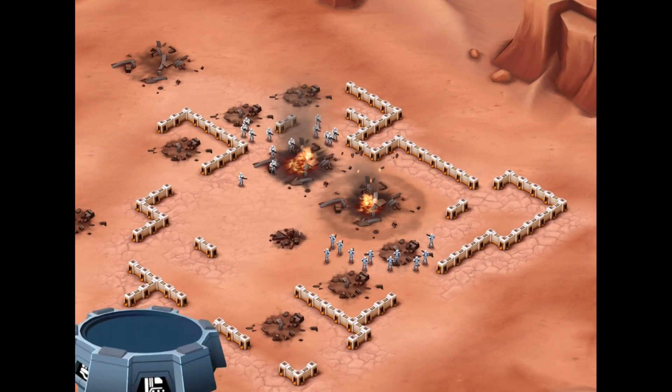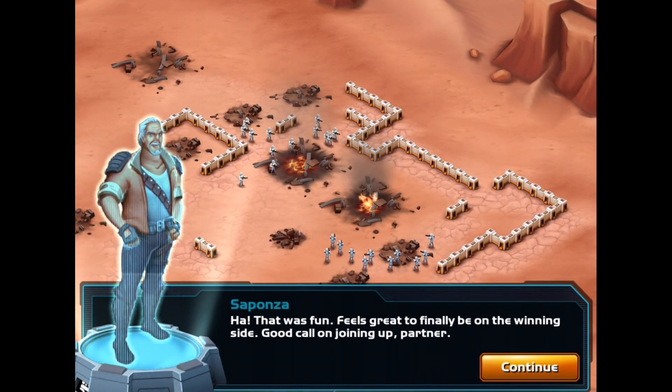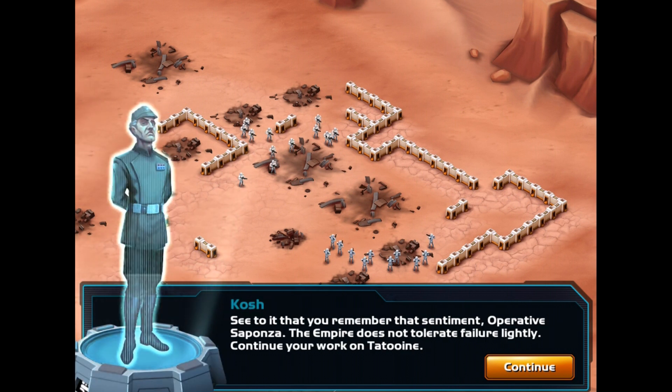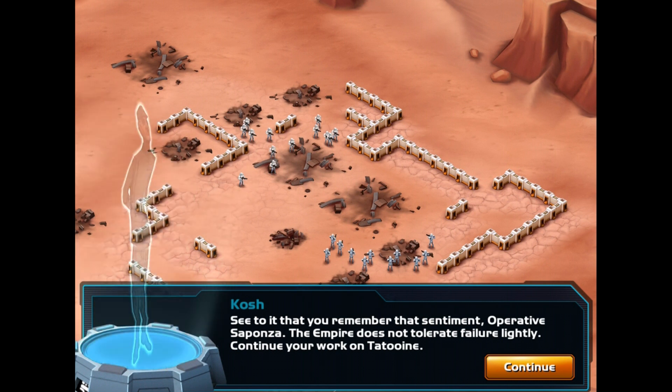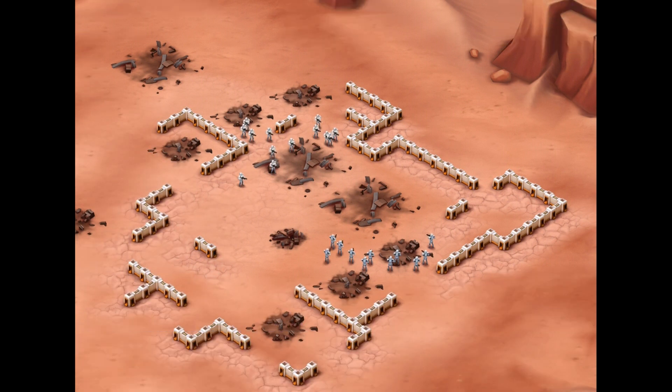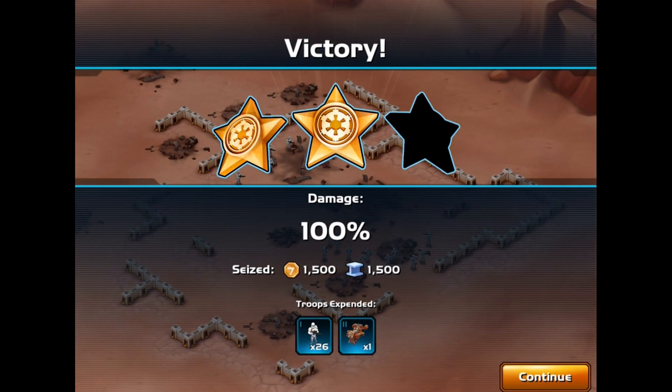Mission complete — feels great to finally be on the winning side. Good call joining up, partner. A cutscene plays with a villain named Kosh warning the operative not to tolerate failure. Three stars — pretty awesome! I want to kick Kosh's ass.